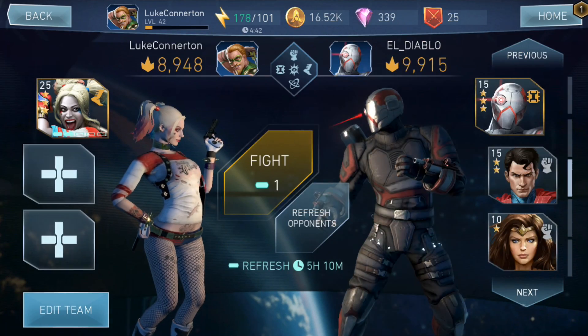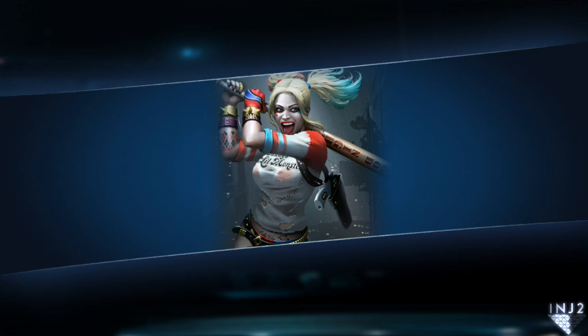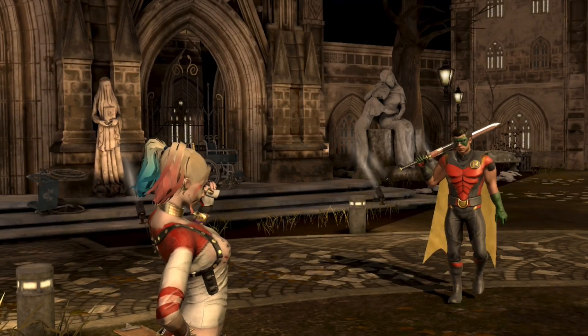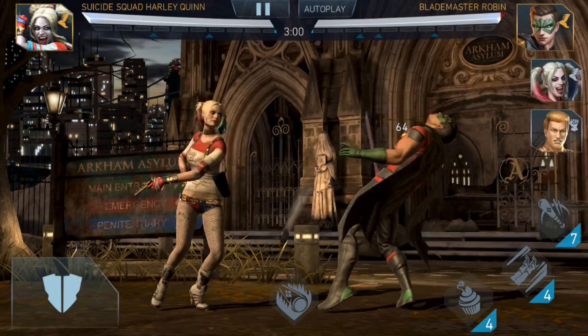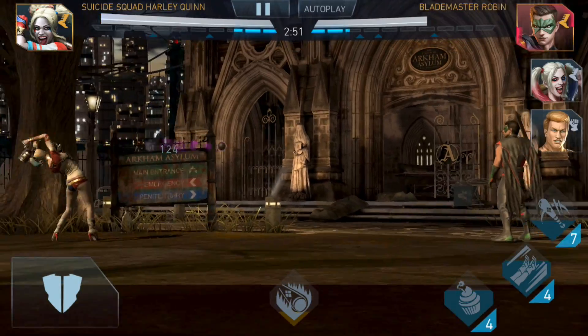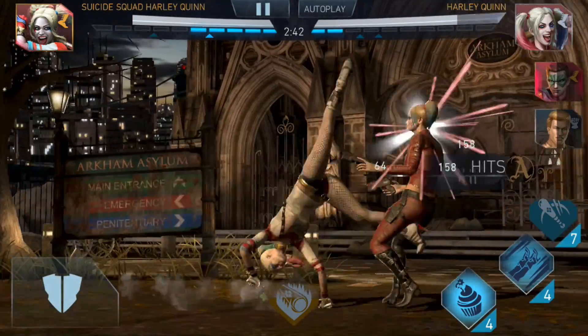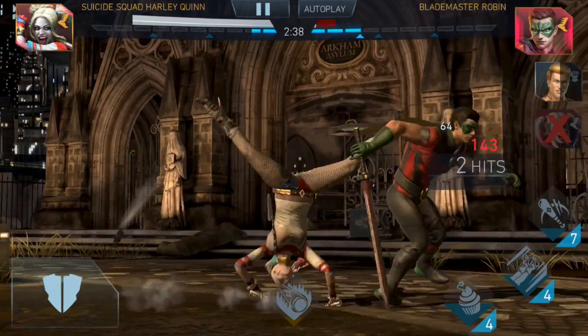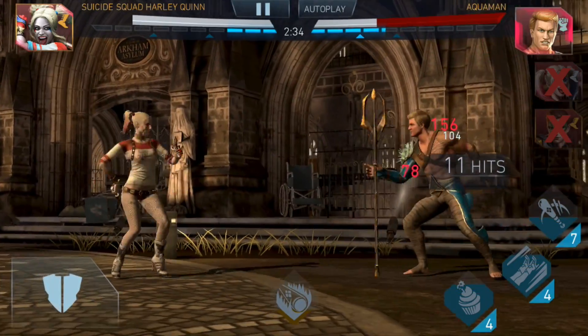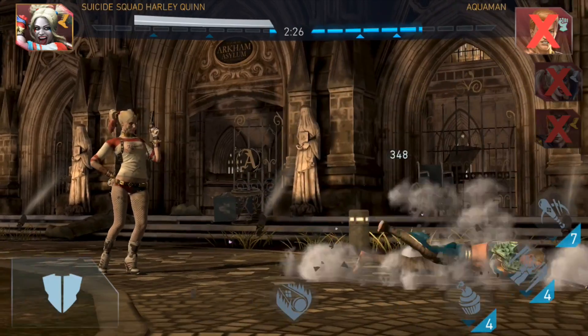Let's see who we come up against next. Some higher threat - ten thousand three hundred, ten thousand six hundred. We're up against Harley Quinn, Aquaman, and Blademaster Robin. Blademaster Robin - as long as I don't get hit with a special two or special three I should be okay. Aquaman is only a one star level seven so he should die very quickly. Special one was very average. Aquaman is gone - very easy to kill. There we go, blew him up, fairly straightforward.